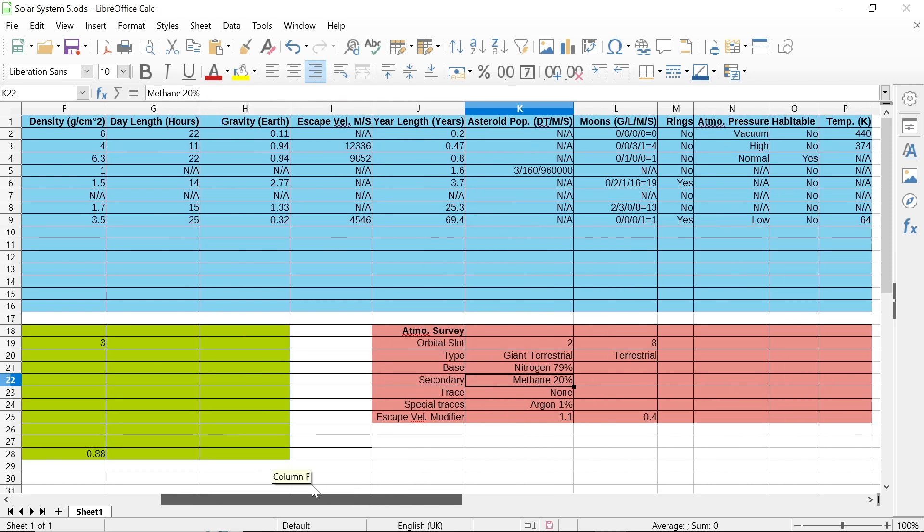Now I roll for the far terrestrial. Its modifiers: minus 2 because it's cold — further from the star than the life zone — and plus 1 because it's a small planet with escape velocity under 7,000, giving a modifier of minus 1. I roll 2d6 for the base: I got 12 minus 1 giving me 11 — carbon dioxide. For the secondary, I got 9 minus 1 giving me 8 — also carbon dioxide. The book says it's fine if base and secondary are the same; they give Venus as an example.